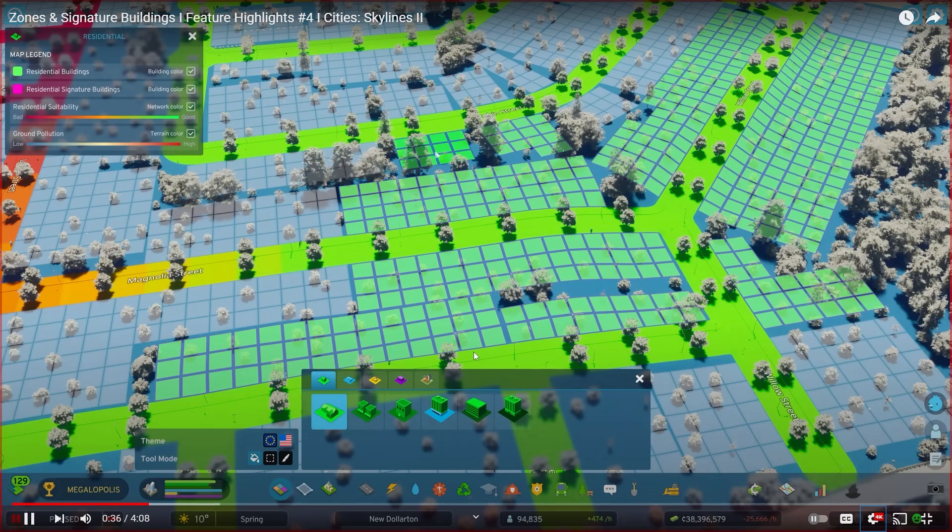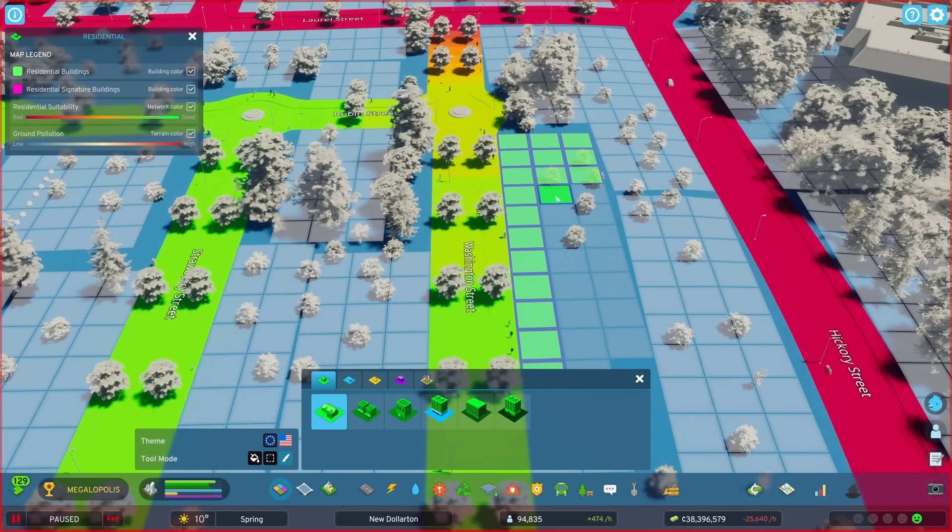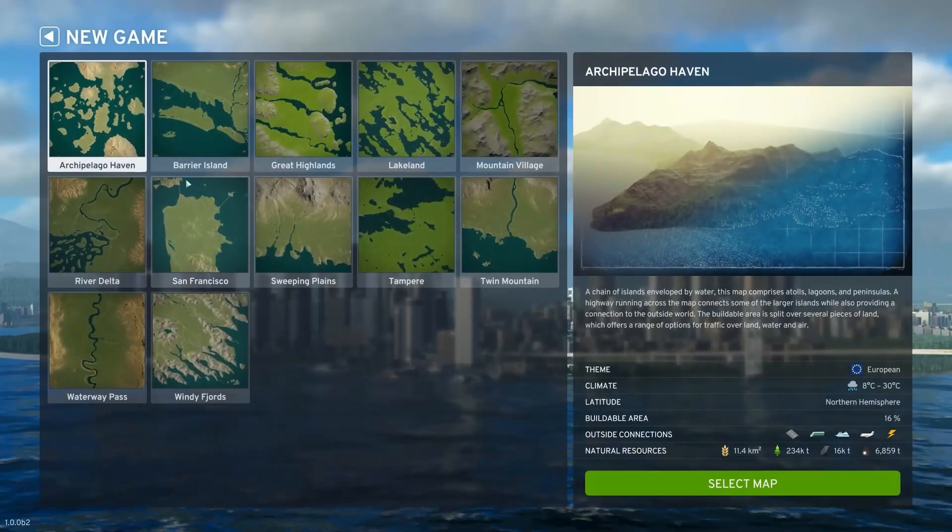You can zone all adjacent cells with one click, or get granular and zone a neighborhood cell by cell. When you establish a city... right, we need to break this down. They've shown us the zoning — it's nothing different to what we've seen before, but a new game. And these are the maps.